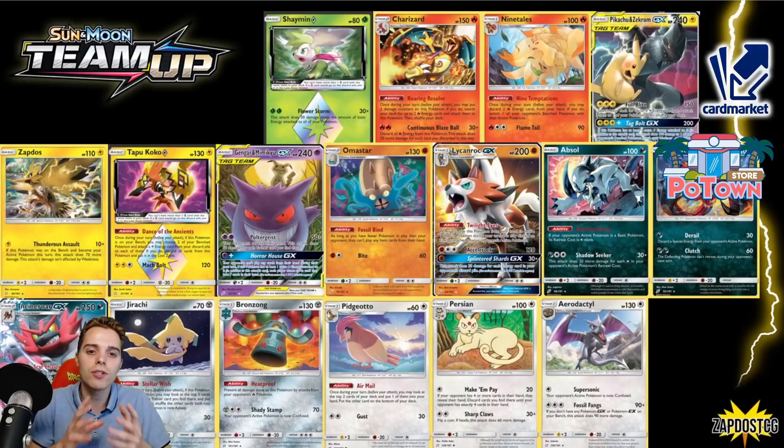I should let you guys know that this is probably the best rotation ever. Not only do we get rid of cards like ADP, but there's also a lot of things we're keeping — like Professor's Research, Boss's Orders, Quick Balls, Level Balls. Your entire deck-building engine is still around. We might lose Pokémon Communication, but we still have Great Ball, Level Ball, and Quick Ball. We've actually been in worse situations — in 2019 just before Worlds there was a rotation where we lost a whole heap of very vital cards.